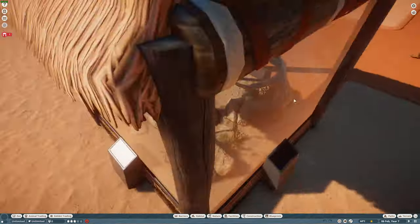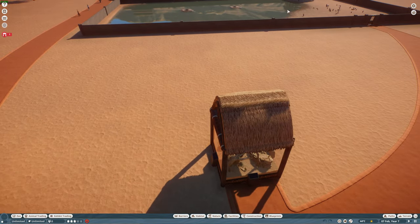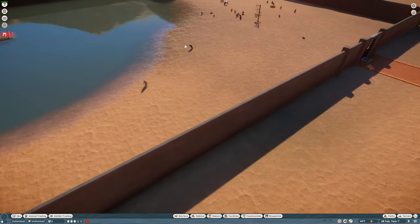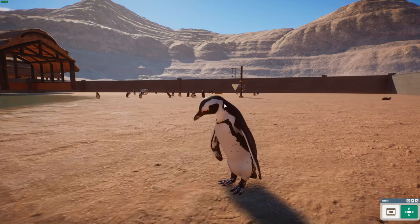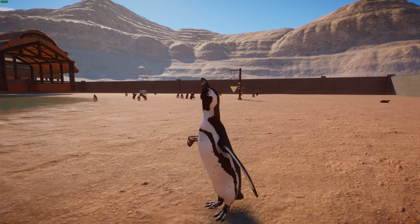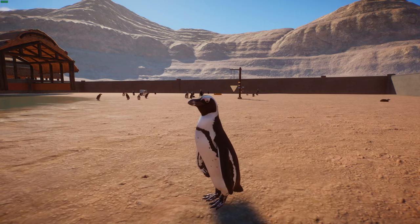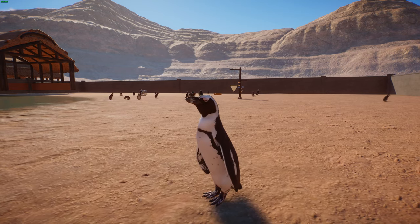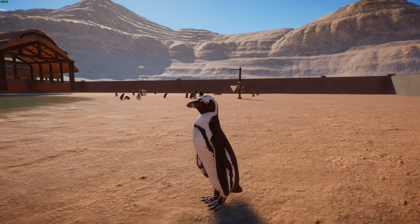Now we're going to be moving on to our first exhibit animal — no habitat, exhibit — and we're going to be having a look at the African penguin. Here's a really cool animal. I really like African penguins, also known as the South African penguin or the Cape penguin. They're confined to southern Africa, and like all penguins they are flightless. They can get between 2.2 to 3.5 kilos as adults and about 60 to 70 centimeters tall.